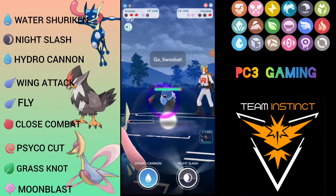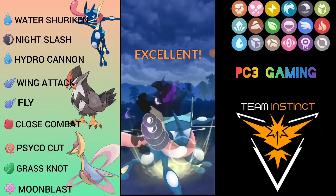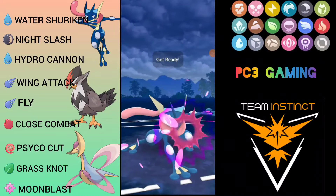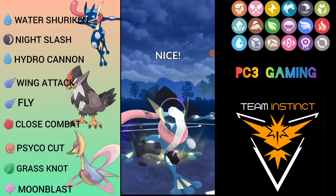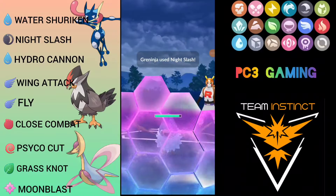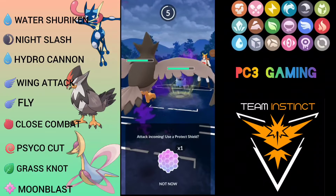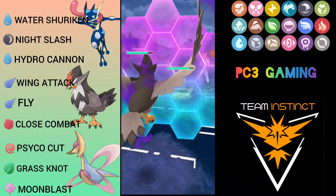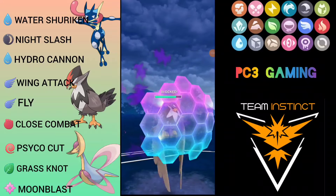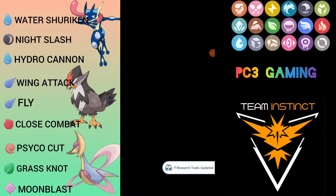Here comes Swoobat. Going for Night Slash which is super effective. I have back-to-back loaded so I throw the second one immediately. I think he might shield and then Staraptor should clean the game. I wasn't sure what Swoobat runs so I decided to shield, but he throws Psychic Fang — very unfortunate.